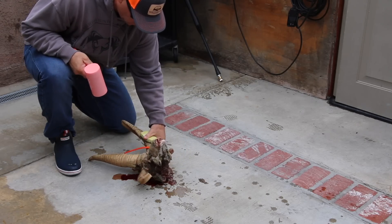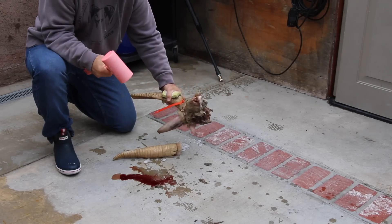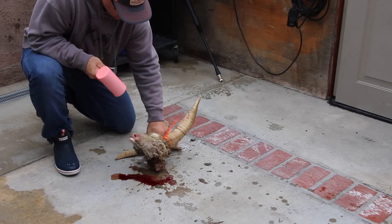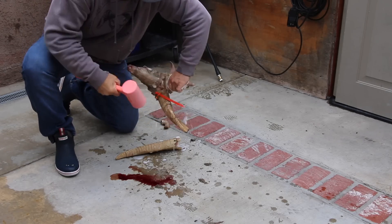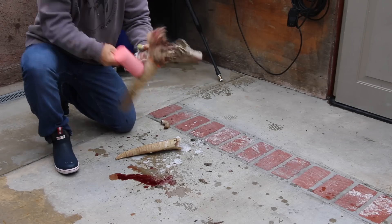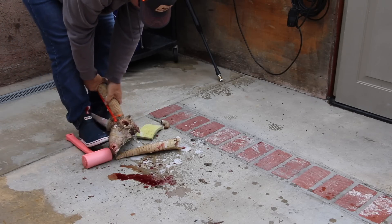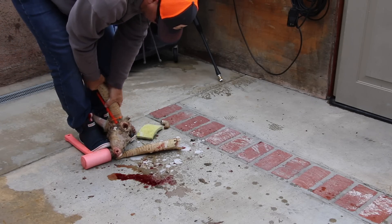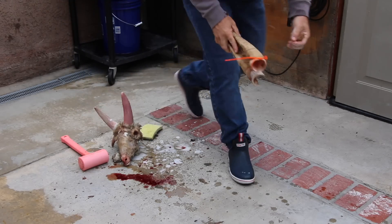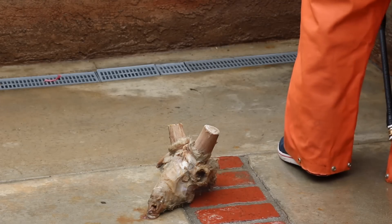Whenever you have a damaged skull like this, you want to be very deliberate and very focused on where you smack those horns. Twice in the last month I had an animal that was headshot — it was hard to tell — and as I smacked those horns I literally exploded the skull into two pieces. I got it fixed up but it kind of stunk and I felt like an amateur. So just be careful; if they don't smack off, twist them off. With the horns removed, I cut the long parts of the core down.